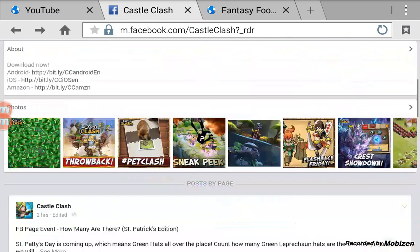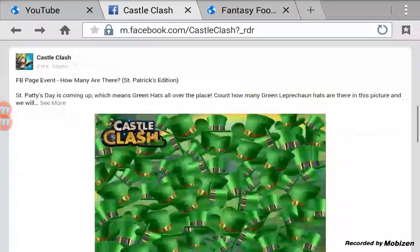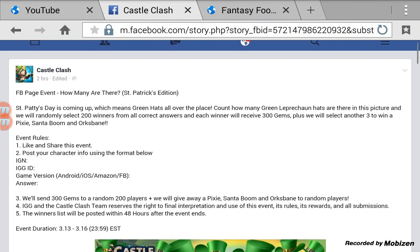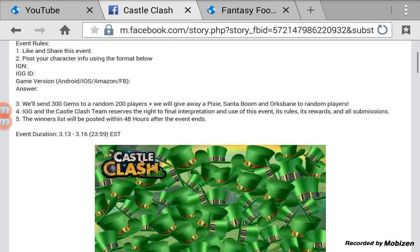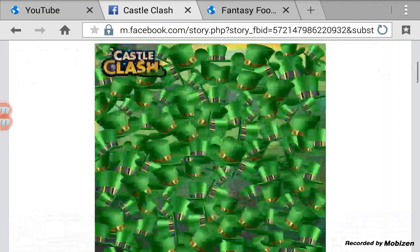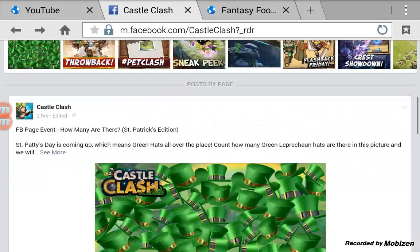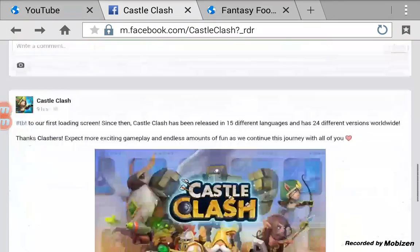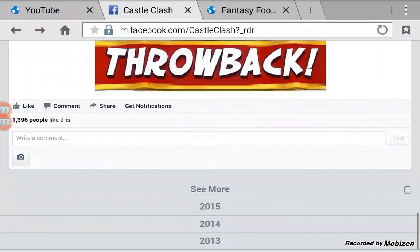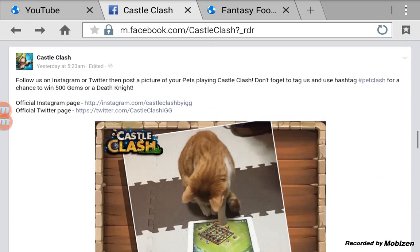If you go on the Facebook page, there are a bunch of things on there — same thing, updates and sneak peeks — but they also have other events that Link doesn't have. There's a Saint Patrick's Day event going from March 13th to the 16th, and all you have to do is count how many hats are in the image and post your in-game name, your ID number, your version, and your answer.